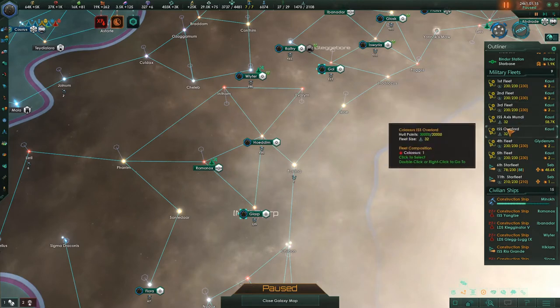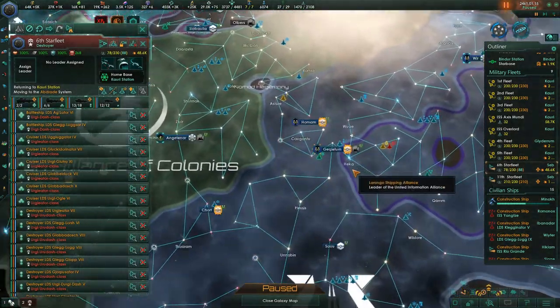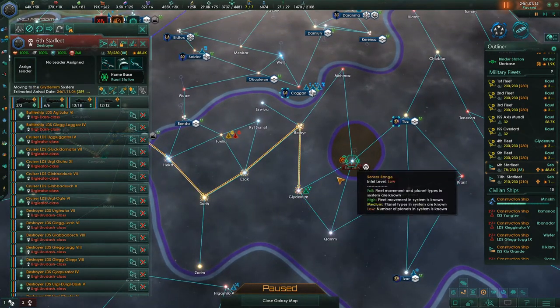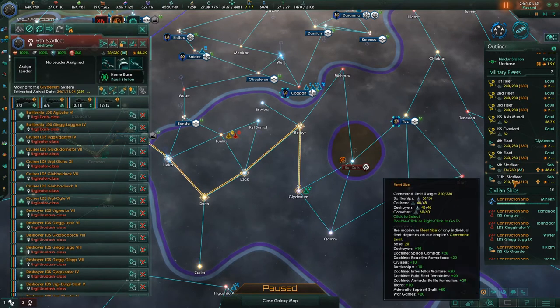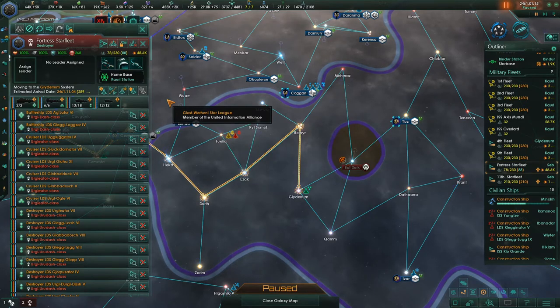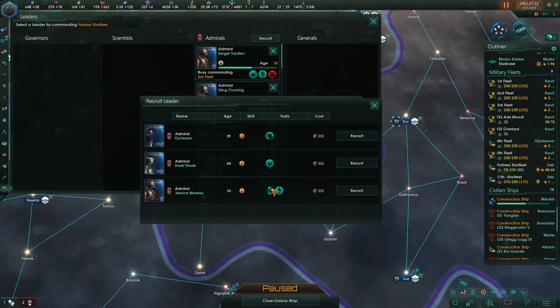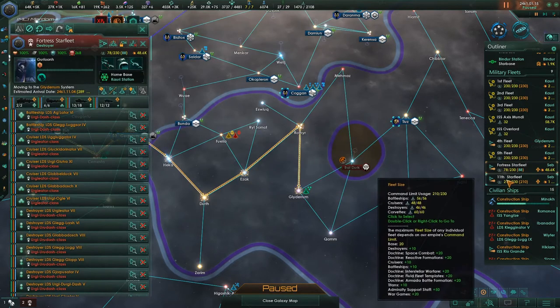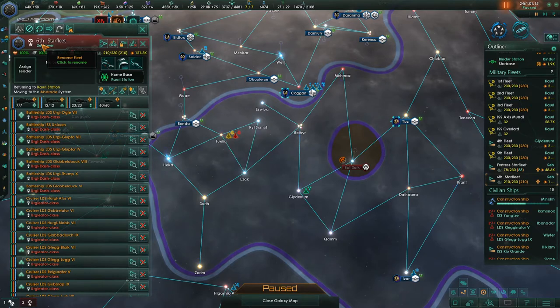So that's the first thing we're going to do. I'm going to take the 6th Starfleet over here that doesn't have a leader yet and send it to deal with the Enigmatic Fortress. I'm going to rename this fleet to Fortress Fleet because they're smaller and you don't need a lot of firepower for the Fortress. I'll get them a leader — he has ship fire rate, lead lifespan, and ship hull points.